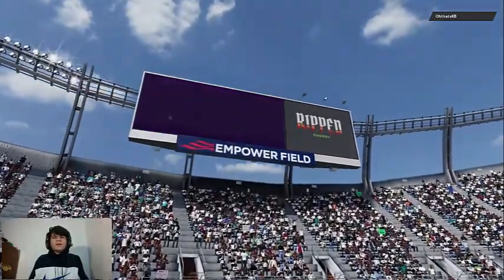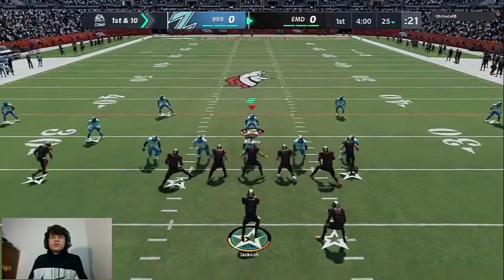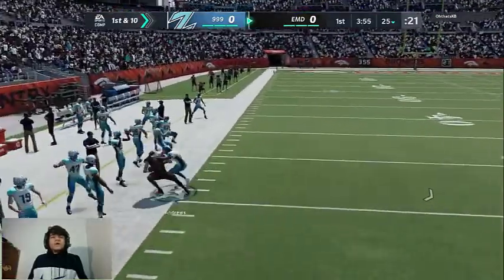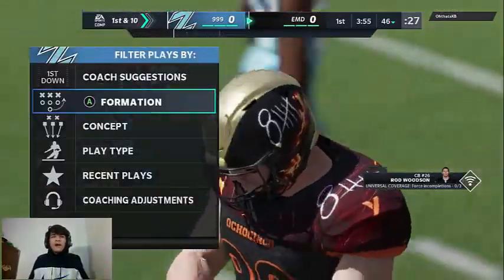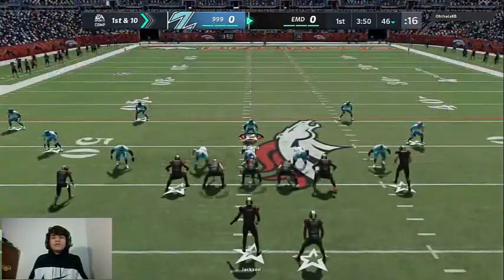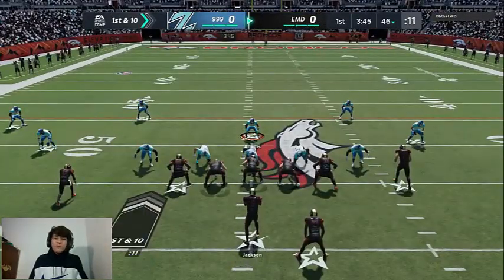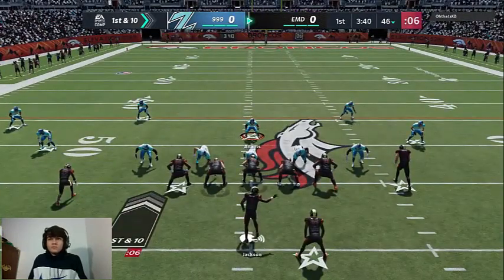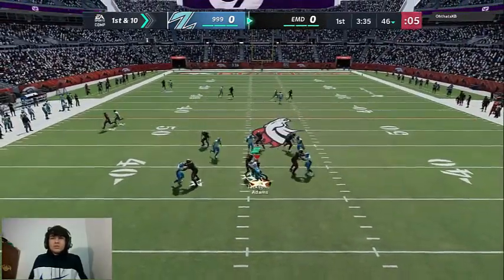I think he has a Raiders team. Let's try user rush. We have five cornerbacks on the field, two of them at safety — Rod Woodson and Tredavious White. If you haven't seen my Tredavious White gameplay, you need to see it. Let's try user rush — he picked it up but Jamal Adams with the sack!